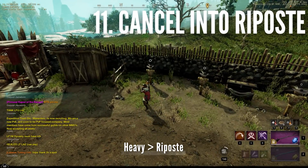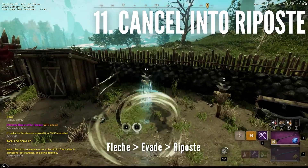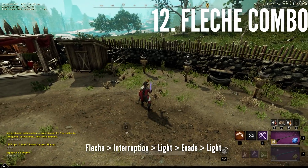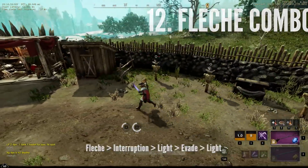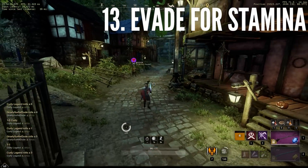You can cancel out of a light or heavy attack into riposte, or even do combinations like this. If you have a stationary target, you can do some significant burst damage with a flesh into the interruption backstab, followed by a momentum-buffed light attack, and evade into another momentum-buffed light attack. If you stamina break yourself, use evade to get back to full faster so you can dodge again.